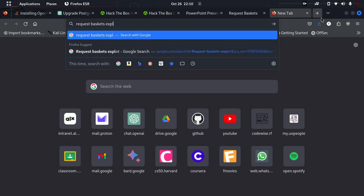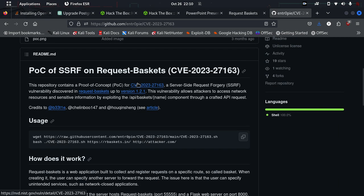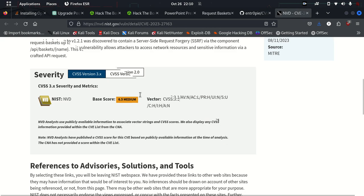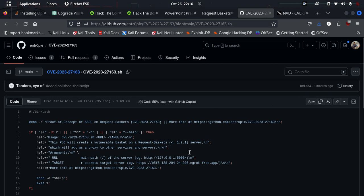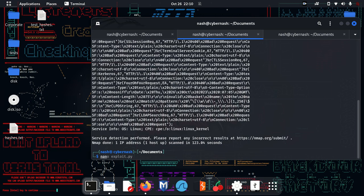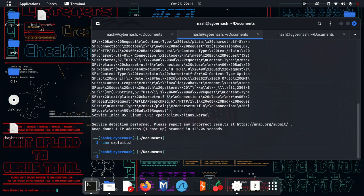Let's look for an exploit for Request Baskets. There is one — a proof of concept. This has a vulnerability: CVE-2023-27163. You can search for more information on the Metasploit website. I'm not going to read all the details; I'm here to access the machine and capture the flag. I'll take this shell code, copy it, go home, and create a file called exploit.sh using nano, then paste all the code in and save it.